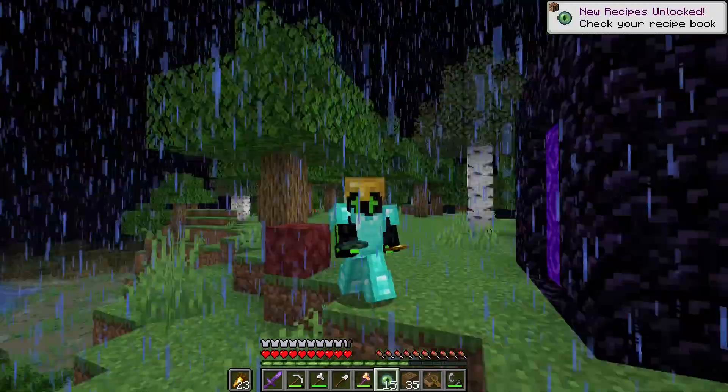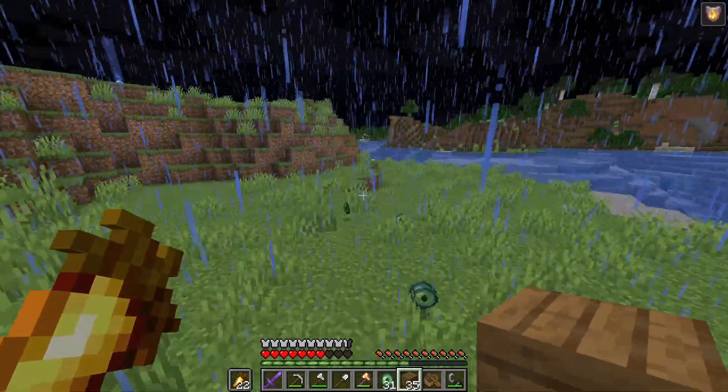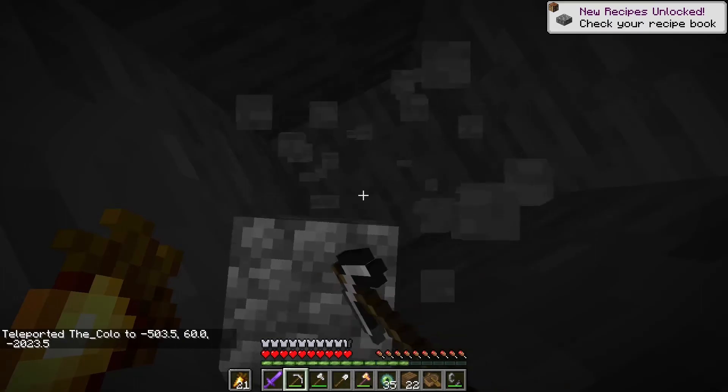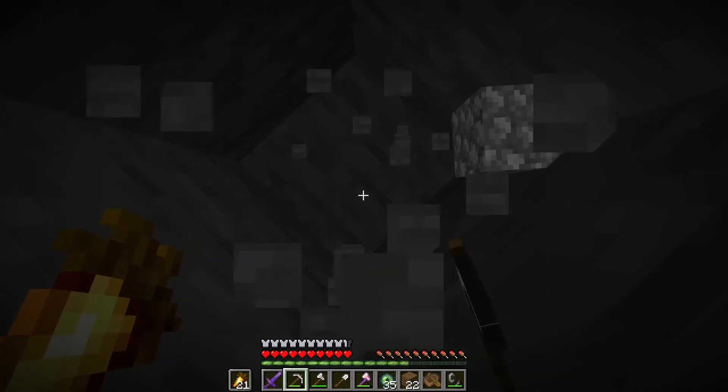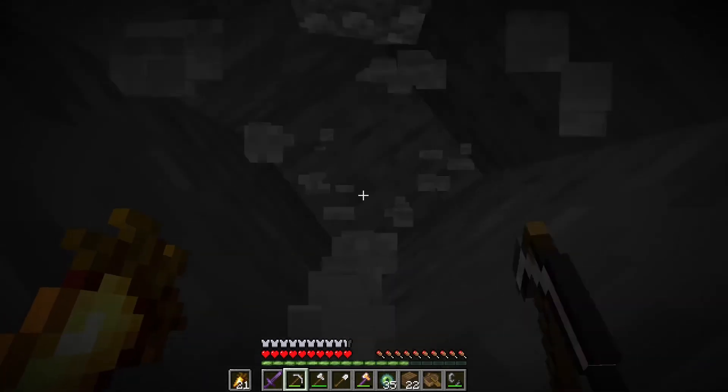Okay, we're going this way. Hopefully the stronghold shouldn't be too far away. I've managed to find the stronghold — I'm just gonna dig in. Hopefully I'm above the starting staircase, because that's the easiest place to find the portal room from.